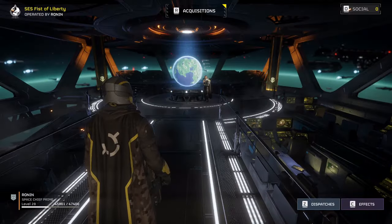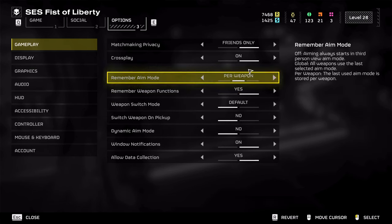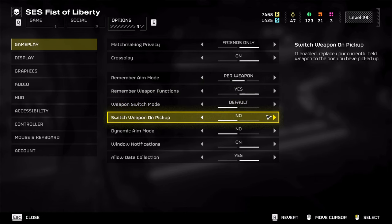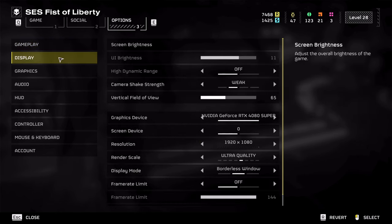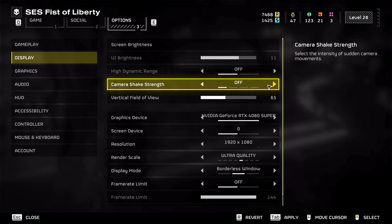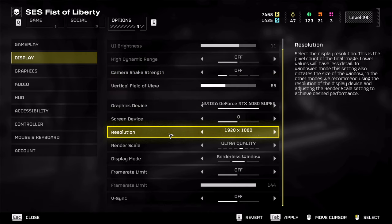First things first, go to your options menu. You have 'remember aim mode' which will remember per weapon, 'remember weapon function' which will keep your rate of fire and all that, and 'switch weapon pickup' — that's obvious. Then 'dynamic aim mode' is tap to bring up first person and hold to zoom in. In your display settings, I set the camera shake strength to off — that's just the easiest for me.